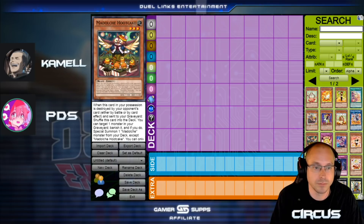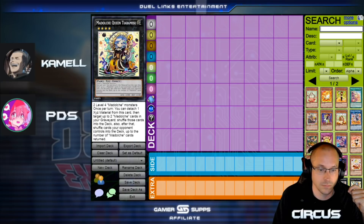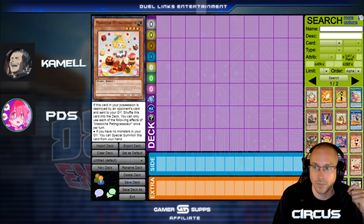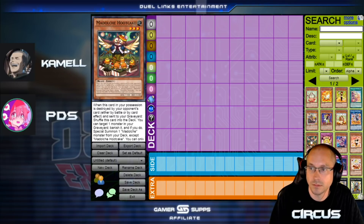Yeah, so you have it loaded up right here. Madulce's — it's one of the decks that's had a bunch of support with XYZ's. Hoot Cake, the card on the third row, very first card. Hoot Cake is one of those cards where you target a monster in the graveyard, banish it, and you Special Summon a Madulce monster from your deck. Any archetype that can summon a monster from the deck is a good choice for XYZ's, because you want to turbo out two monsters at the same time.